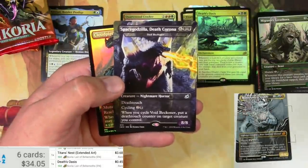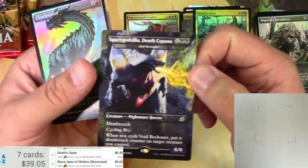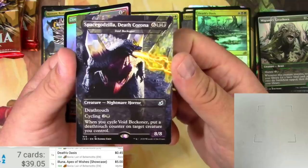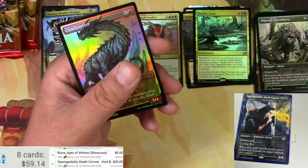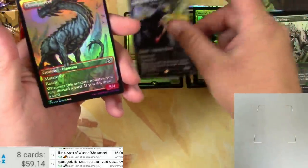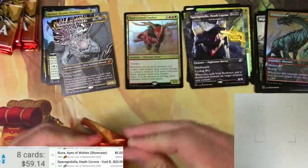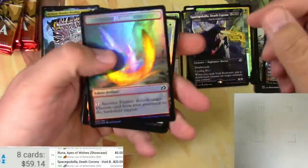Got a Space Godzilla Death Corona — I said it, come at me bro — five bucks for that. And of course this one was the big no-no for a while there, but the price was outrageous — no one should have ever paid $300 for one of these. Here is the current value on the showcase version: $20. Get that sold right away because it's gonna probably tank some more. We'll call that a winner.